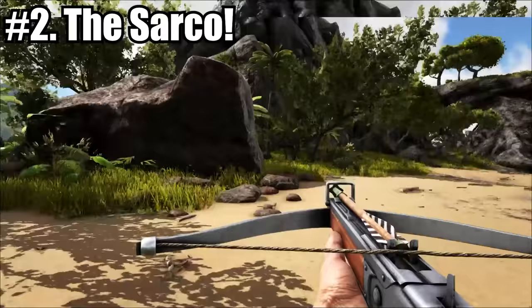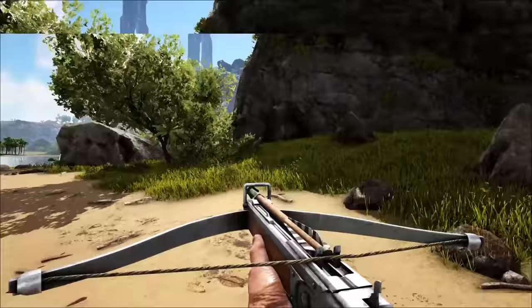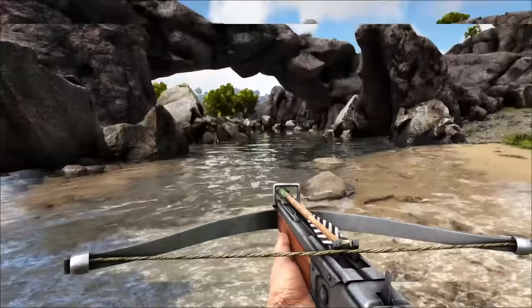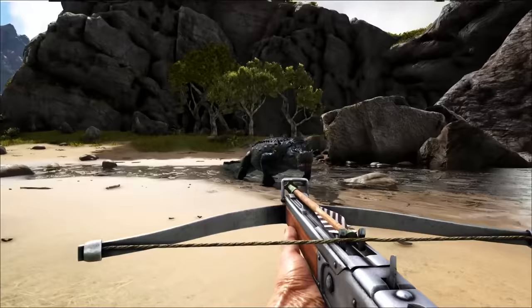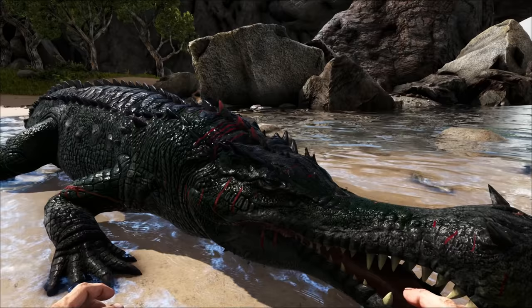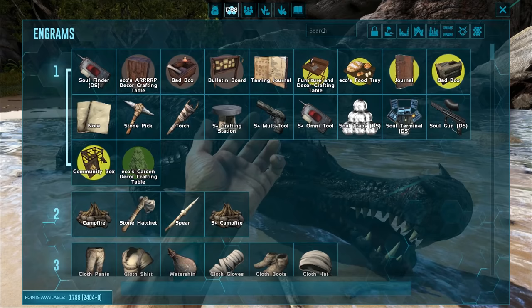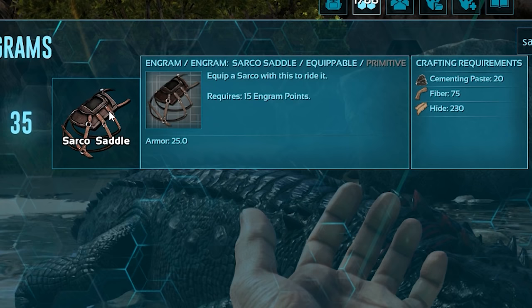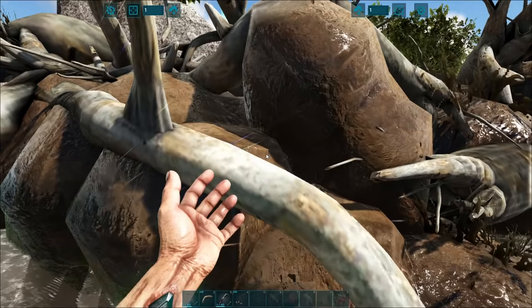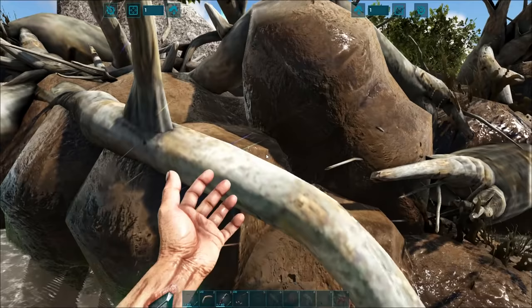Coming in at number 2, we have the Sarco — honestly one of the best hybrid tames you can get, capable of going in the water and on land. On land it's quite slow; you can easily outrun it, kite it, and fire trank arrows at your own pace. You can see here we're literally walking backwards and still outpacing it. Once knocked out, tame it with meat or raw prime meat. Its saddle requires level 35 with cementing paste, fiber, and hide, crafted in your inventory — no Smithy needed, though you will need a mortar and pestle for cementing paste, or grab it from beaver dams if your map has them.